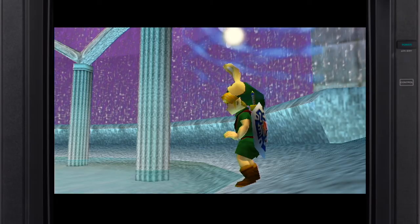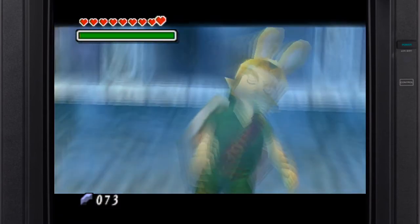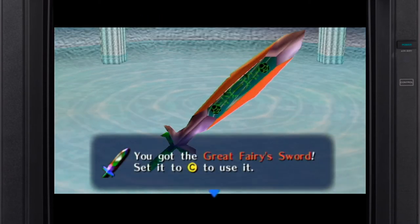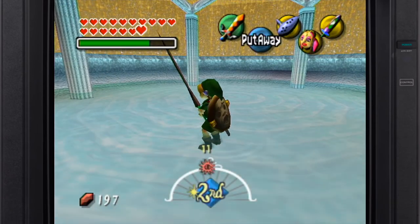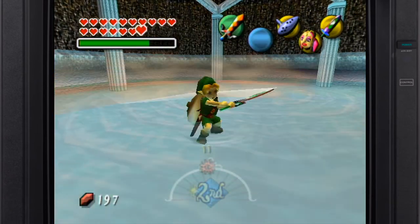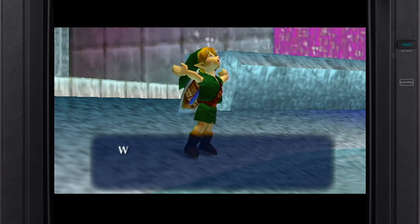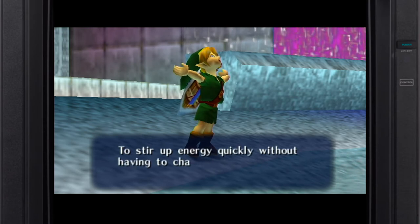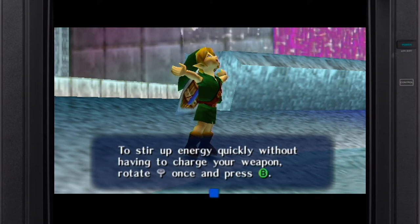The rewards you get for finding all the stray fairies are undisputedly the best in-game — a permanent defense boost, magic meter extension, the Great Fairy's Sword, and the less useful but still effective magic spin attack with longer reach. In Majora's Mask it doesn't even need to be charged up by holding the attack button — one can simply rotate the control stick rapidly and swing to quickly activate it. Once I realized this, I started using the move more and more, and I really began appreciating it.